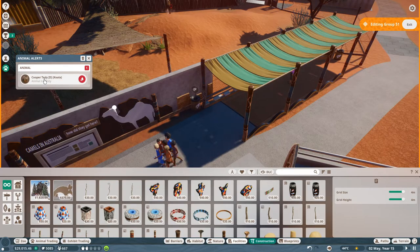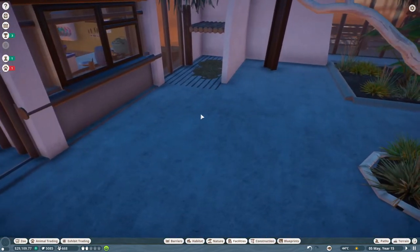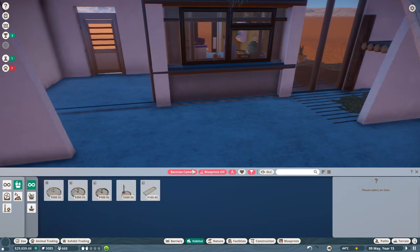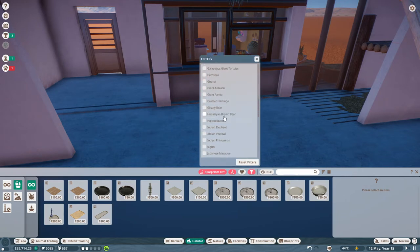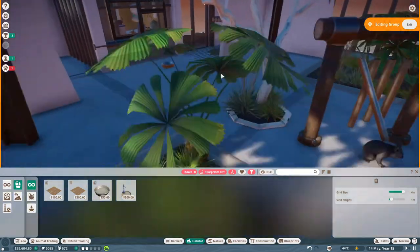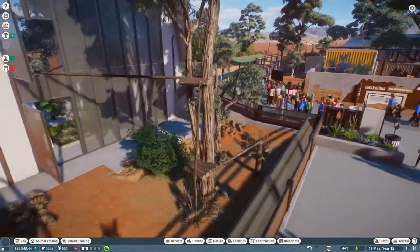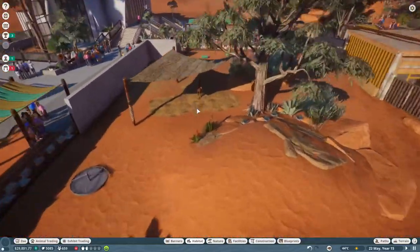A koala is thirsty - let's check if we have water. Did we forget to put down a pipe or anything that gives water to the koalas? Well, that's a shame. Food and water it is - let's filter by koalas to find the right item. Sorry, I did not mean to do any harm to you. Hopefully things are okay. People seem to like it, but let's turn our attention back to the camels.